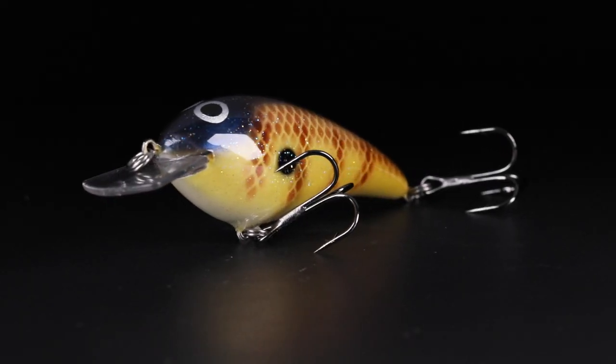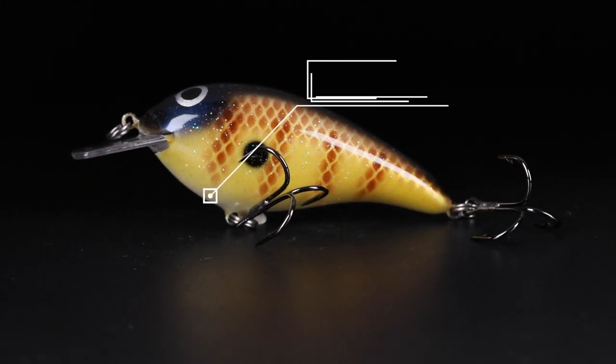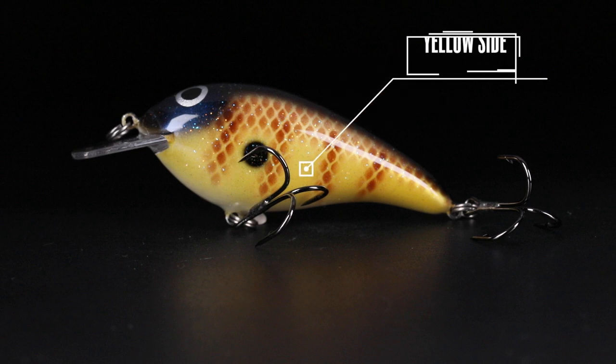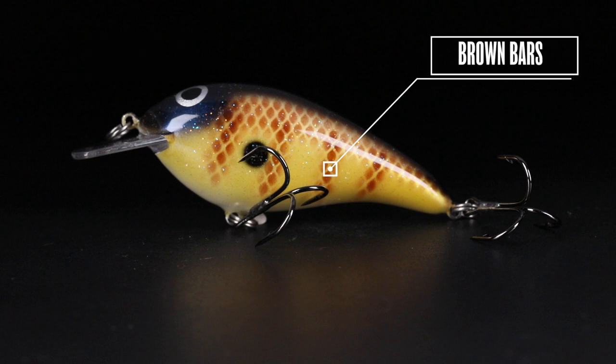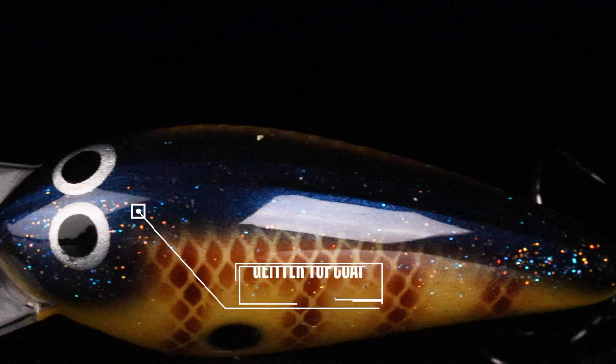What this is, this is a cold water bluegill imitator. We started out with a pearl base coat, gave it a pearl belly on it, faded up into a yellow side just like most bluegill have this time of the year, gave it some brown vertical bars on it, just very reminiscent of a bluegill, then gave it a bright blue back and covered it in some awesome glitter paint.